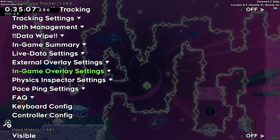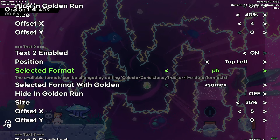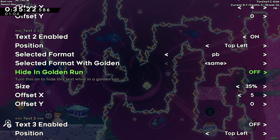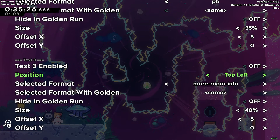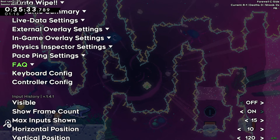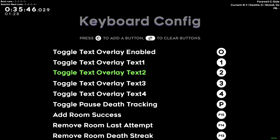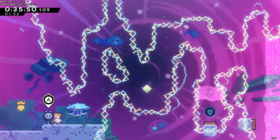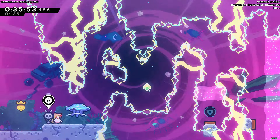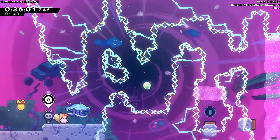That shows my top five best runs of all time and my top five best runs of this session. If you want more than one overlay, go to Text 2 and assign another format. I have one showing PB and best sessions, and there are also presets for best runs. You can have up to four custom overlays. You can also bind them to keyboard shortcuts in 'Keyboard Config' — I have mine bound to keys 1, 2, and 4 to hide and show each overlay independently.